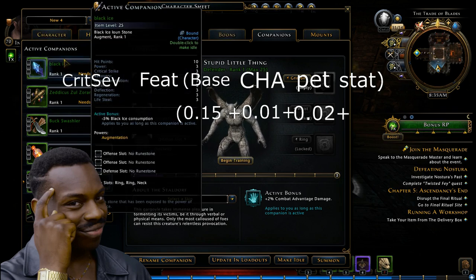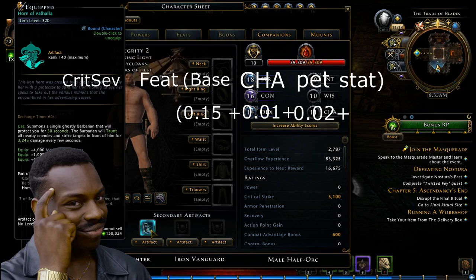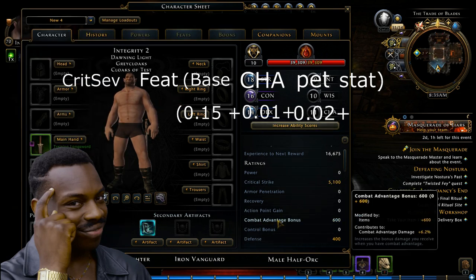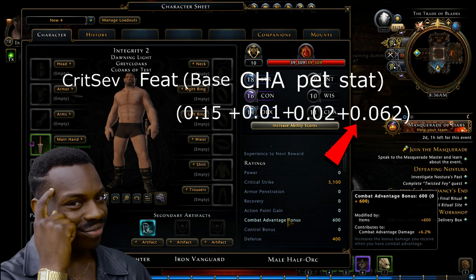The fourth source of combat advantage is what comes from your artifacts or your offhand class feature — for example, something that says 'combat advantage bonus.' The Horn of Valhalla says 600 combat advantage bonus, which shows up on your stat sheet, and hovering over it tells me it contributes 6.2% combat advantage damage. So 6.2% is represented as 0.062, making our formula 0.15 plus 0.01 plus 0.02 plus 0.062.